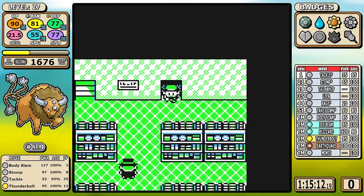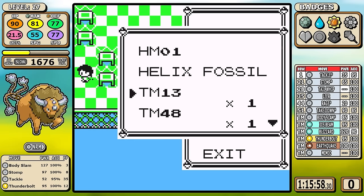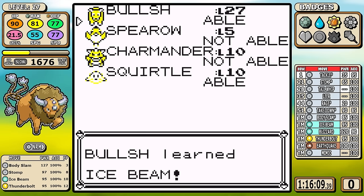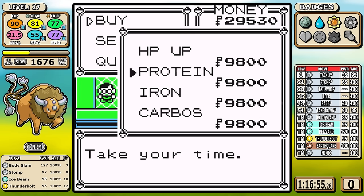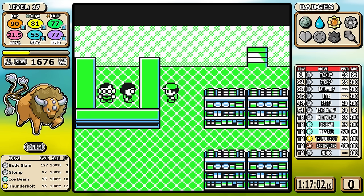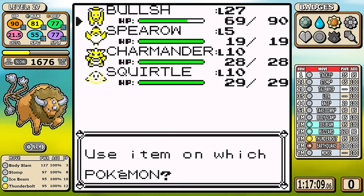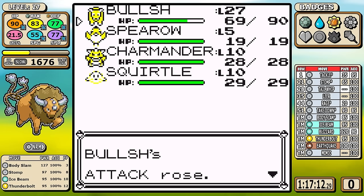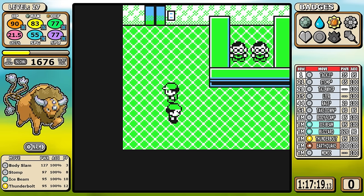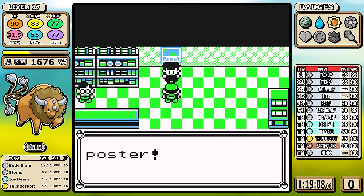Skipping to Celadon - today I have to buy immediately before anything else. The main reason is I need Ice Beam, so I pick it up and learn it immediately. I also scrounged together just enough money to pick up three Proteins. It's not a great run when I have to buy vitamins at all, but it really does help Tauros in one specific fight we'll discuss later.